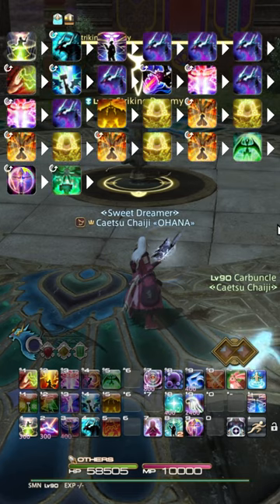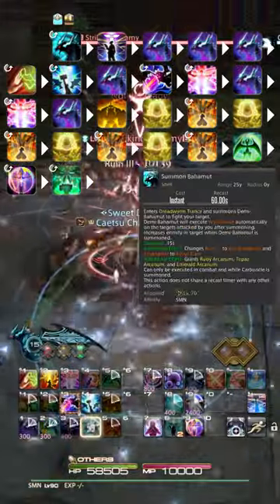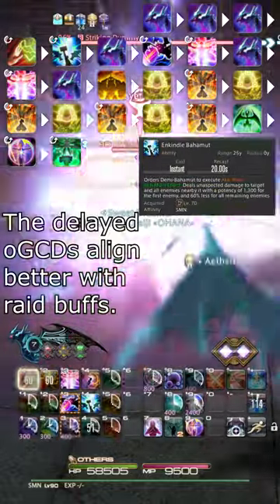Summoner's straightforward opener and rotation: 1.5 seconds before pull, cast Ruin 3, then use Summon Bahamut and late-weave Searing Light. Then use Astral Impulse 3 times and weave Energy Drain alongside Enkindled Bahamut.